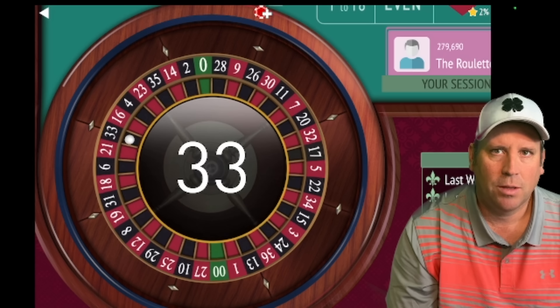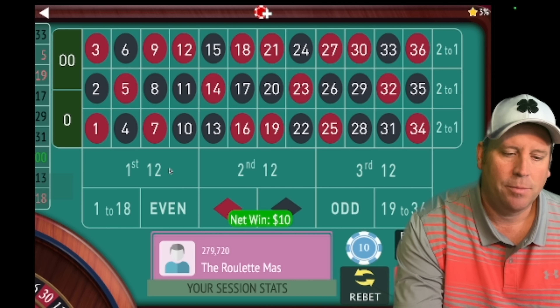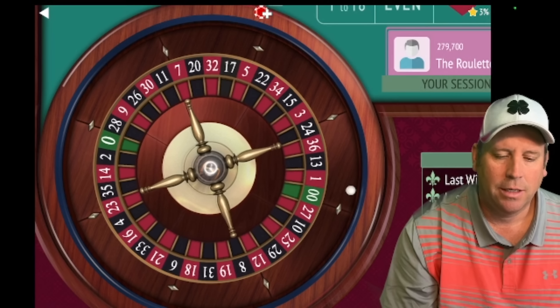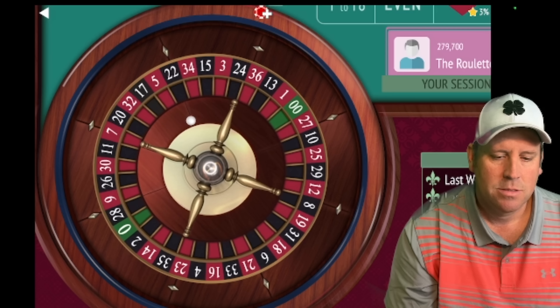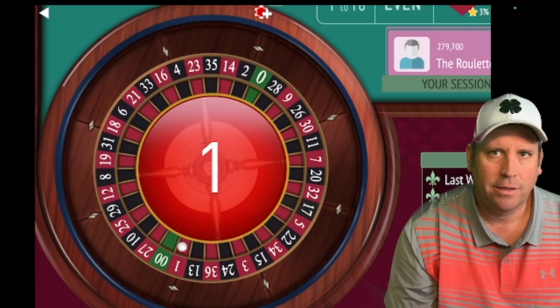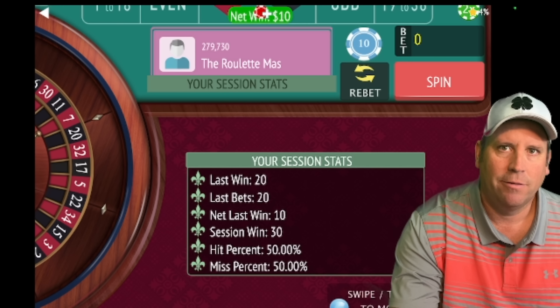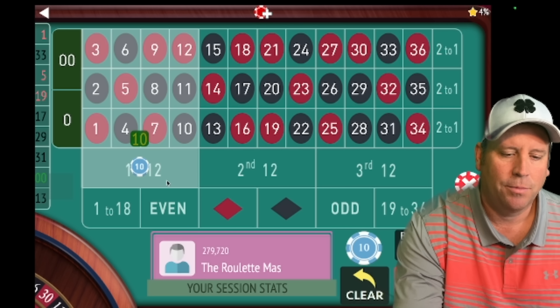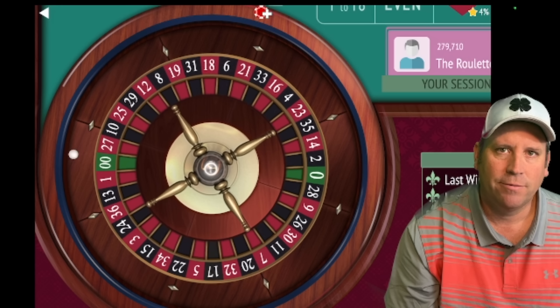That's a 33 black — that is a win. So the bet will stay the same, but now we're going back to first and second. We got it, so we'll keep the bet the same but now we're going to go to first and third. Currently we're up $30, and there's a lot to this so make sure you hang in there for the whole video.